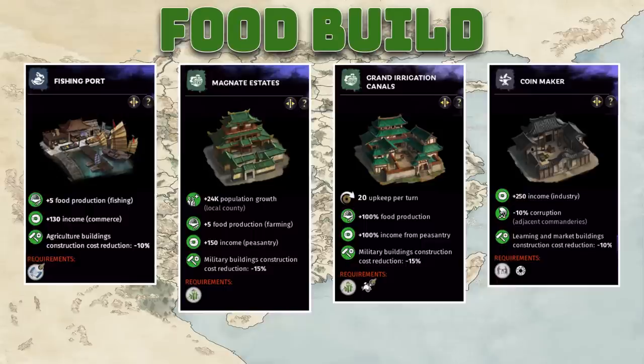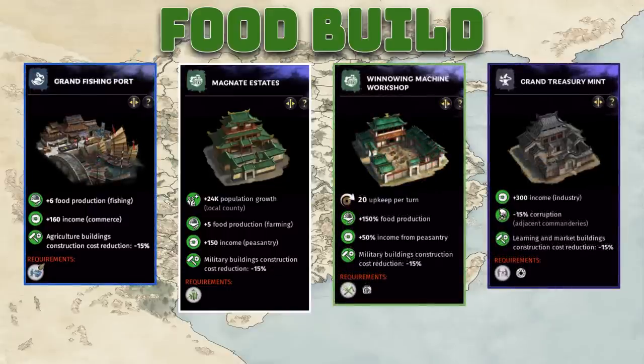You'll also get a little extra income from the 130 commerce income. We're really not looking for money out of these commanderies — just good food production to support our peasantry income focused builds, which consume food as you sell it for more peasantry income. A neat trick: if you take down an enemy commandery that the AI has already over-leveled to a regional city, and you don't want to invest an administrator there, but there are already level five buildings — you don't have to lose them.